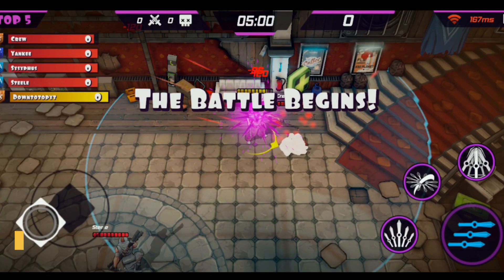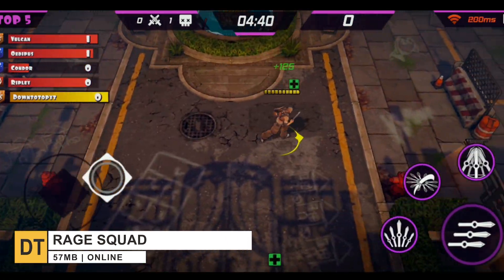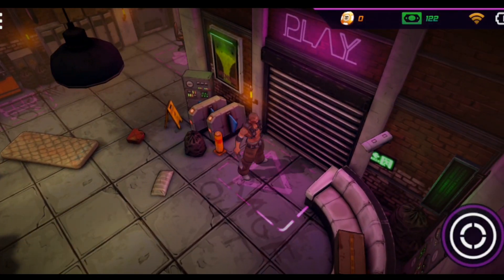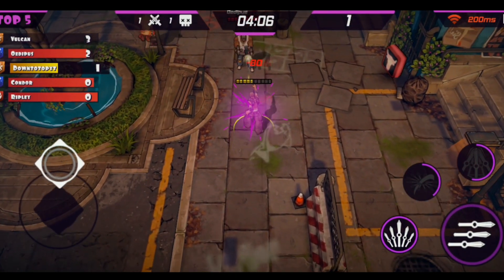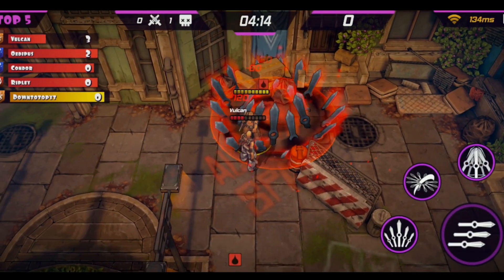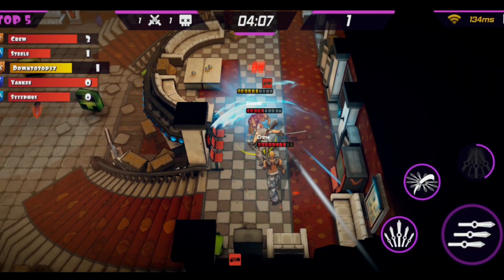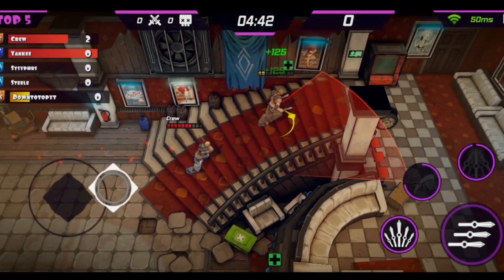Moving on to number 9, we have Rage Squad. It's a free-to-play online arena RPG brawler in which fights are very fast and full of action. There are three modes: training, team rumble, and last-player free-for-all. Rage Squad features epic heroes, each with their own unique skill sets, making playing each one a new adventure. The graphics look decent and controls are quite good. The game concept is like playing Shadowgun War Games but in a top-down perspective.